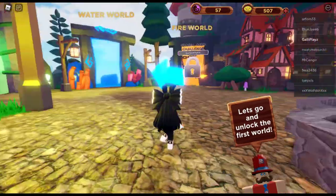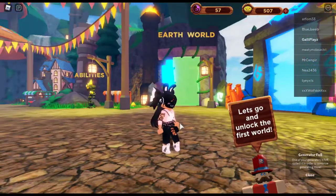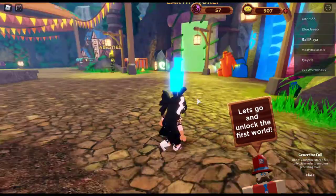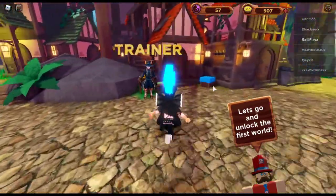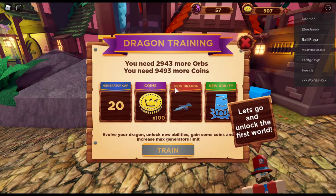Over here you can unlock worlds. You can currently unlock earth and water. If you collect orbs together, you can actually open the big one million portal — the fire world. So you can go into the world, become a dragon, and fight over there. The trainer tells you how many orbs you need to train and unlock your dragon, unlock new abilities, and everything.